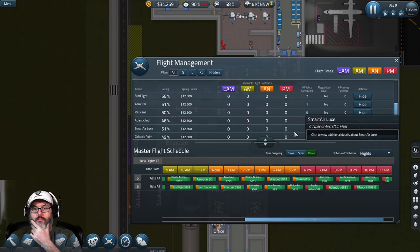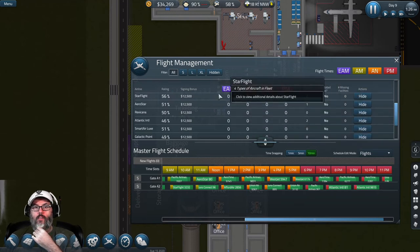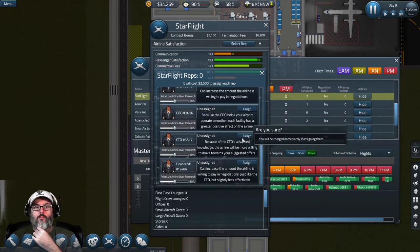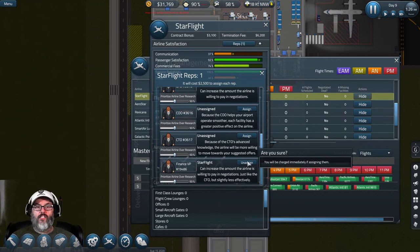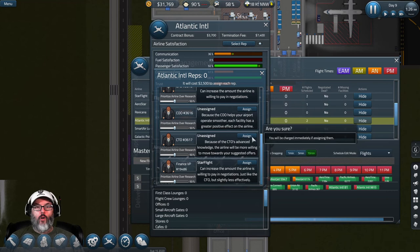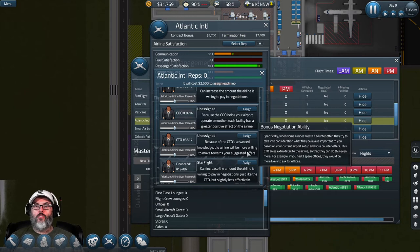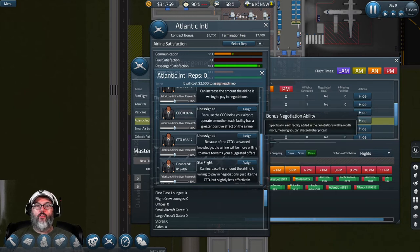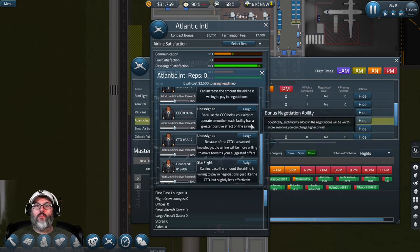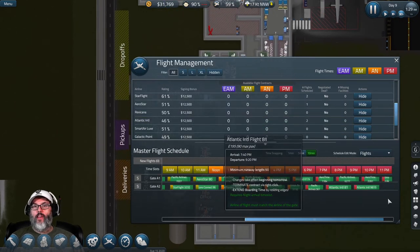I don't know what these staff do exactly - you can assign them to airlines and they can negotiate stuff. Arrow Time and my big guys are unassigned. Let's assign one to Star Flight Atlantic International - the airline will be more willing to move towards your suggested offers. COO helps each air facility have a greater positive effect. I think I'm not going to assign those guys right now.